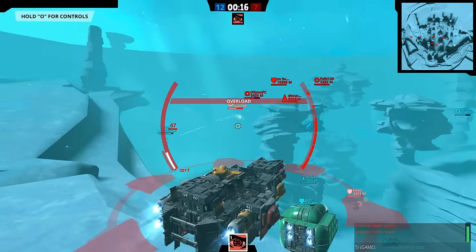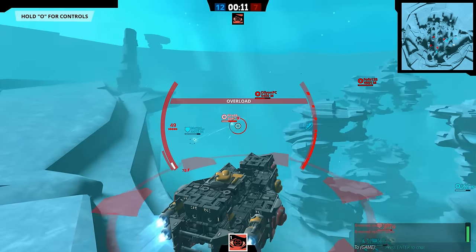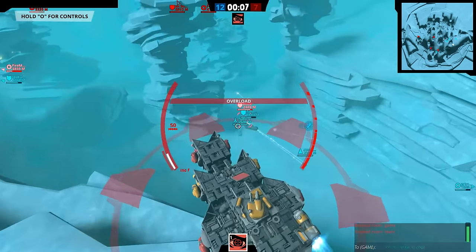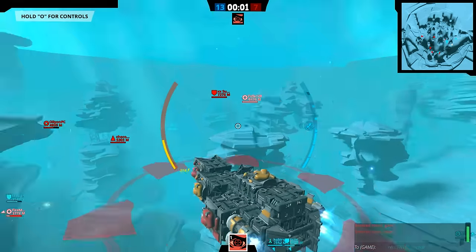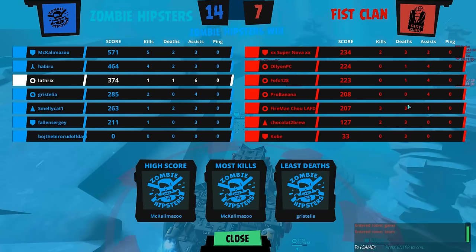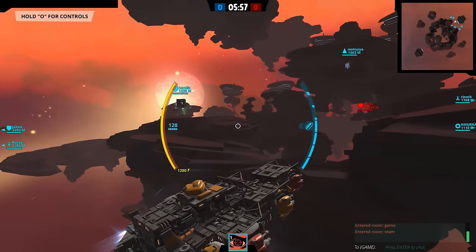Lots of assists — we are getting lots of assists here. Getting used to how far we have to lead these shots is also something I need to learn. I think I'm hitting about 50% of my shots — not the worst aim in the world, but certainly not the best. We are the winning group, and I got a higher score than any of the enemies, which is pretty nice. Only one death, six assists and one kill. Not the worst start, but let's go again — into the battle we go.